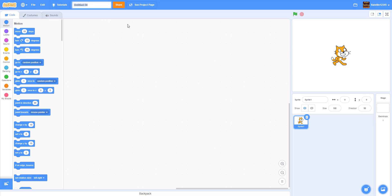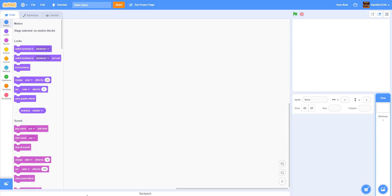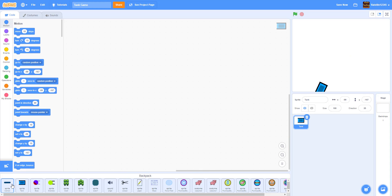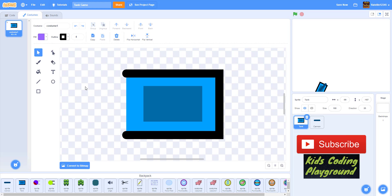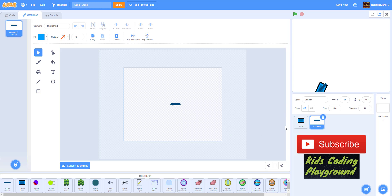Let's start a new project. Rename the game to "Tank Game", delete the scratch cat since we won't need it. We have the tank sprite and cannon — the cannon is a whole separate sprite. I drew a light blue rectangle, a dark blue rectangle in the middle, black lines for the tracks, and a line to show the front of the tank. The cannon is just a simple line.